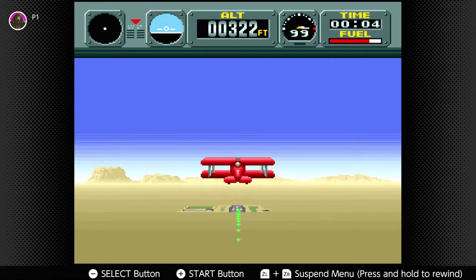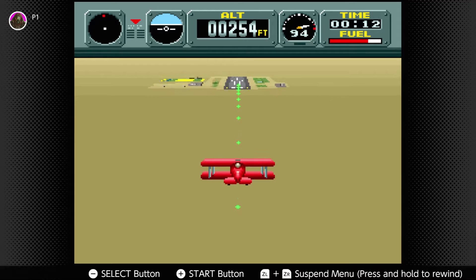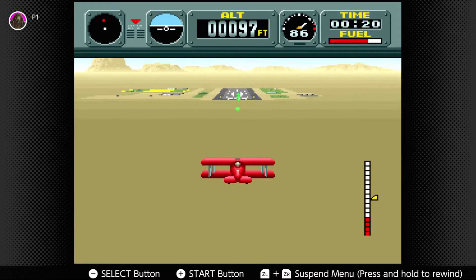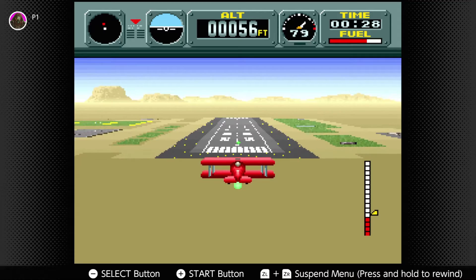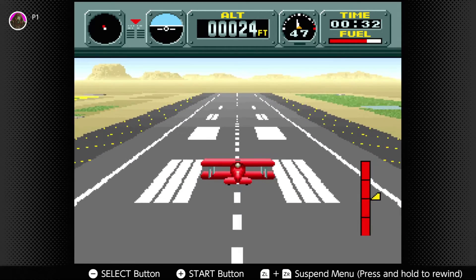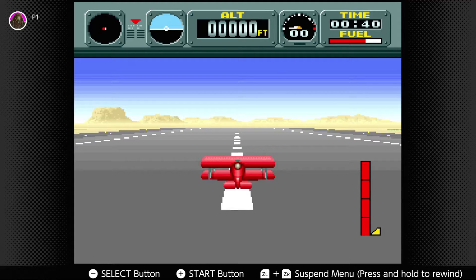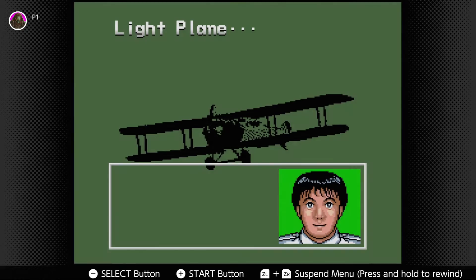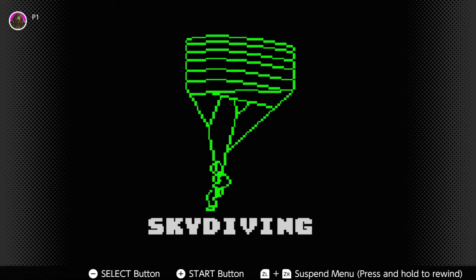Okay, I think I've got this a little bit better. Let's see if we can come in and engage with some of these items — I'm assuming that's how you score some points here. We did end up making a landing, so that's a step in the right direction. Let's see what our score ends up being — 90 points. Okay, that's pretty good.